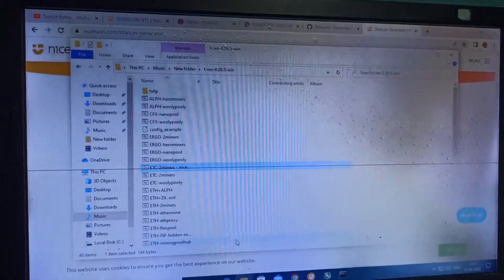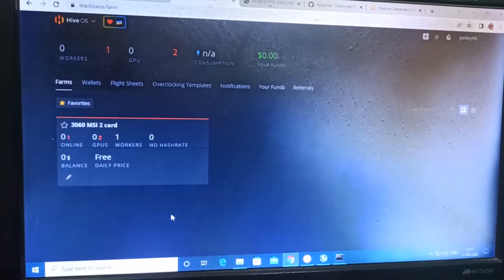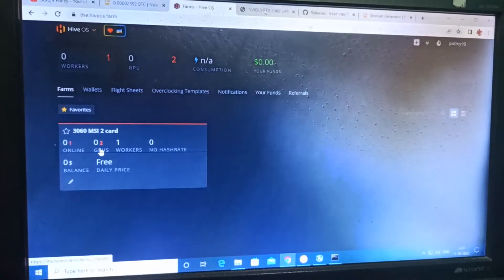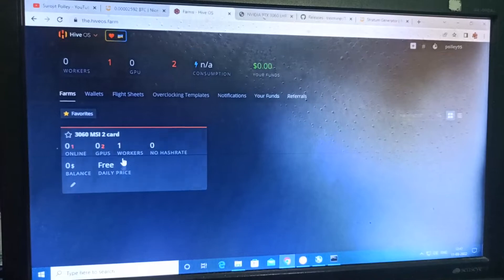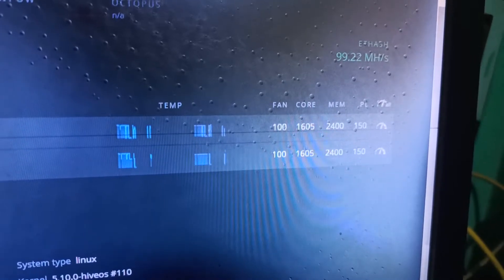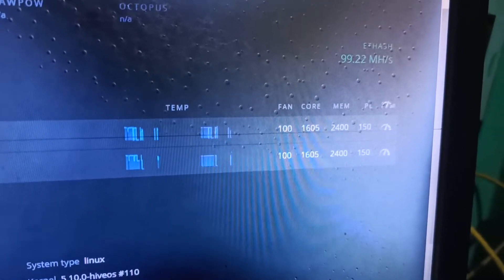Now for HiveOS. I have two RTX 3060 LHR cards — one is LHR v1 and one is v2. For testing I selected the LHR v2 card. This is my HiveOS account and here is my rig. Both RTX 3060 LHR cards are showing here. The overclock setting is: core clock 1605, memory clock 2400, and power limit 150W.